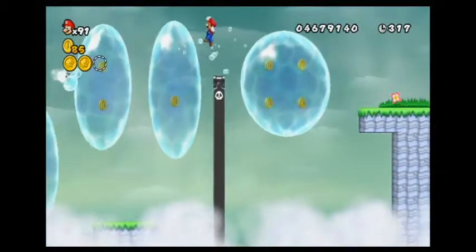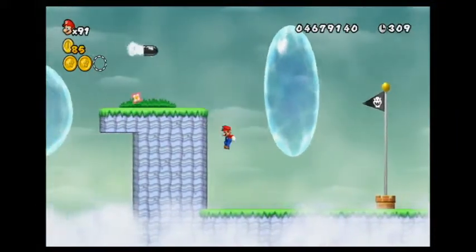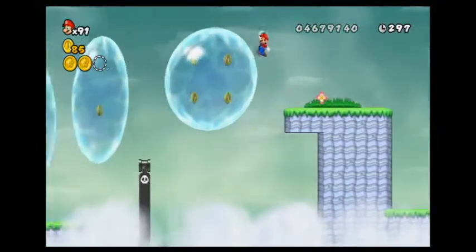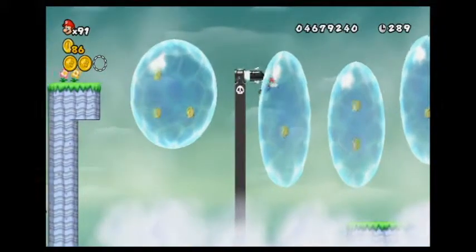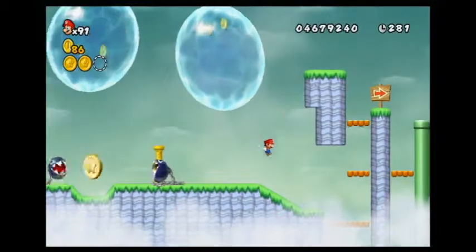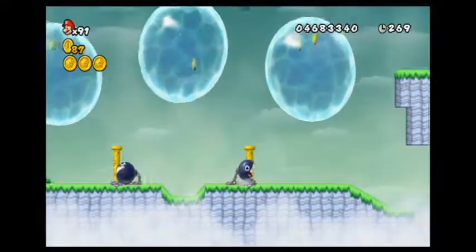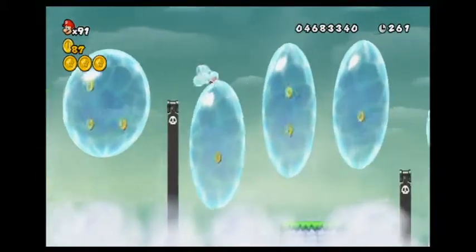There's one more star coin that I have to find. I have an idea where it is. It would be a lot easier if I had a propeller hat. Where — oh, there it is! Just avoid that Chain Chomp. That's the third star coin — kinda lame that it puts it before where you end up after getting the second star coin.